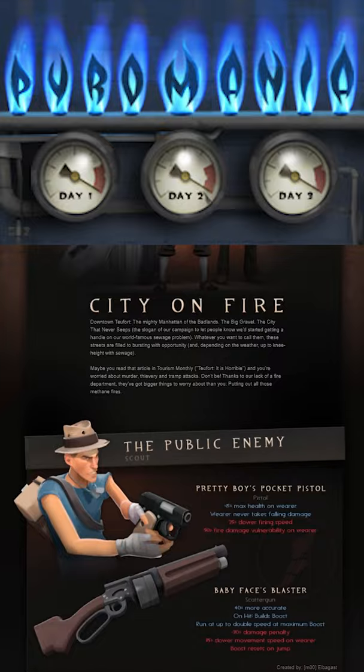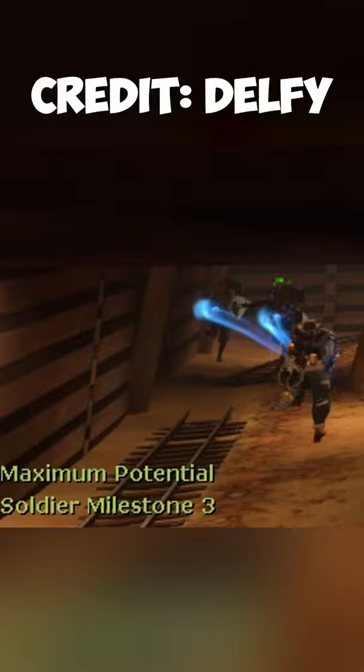The Beggar's Bazooka was added in 2012 in the Pyromania update as part of the Dumpster Diver set. You can't regain ammo from the cart or dispenser while holding the Beggar's Bazooka.